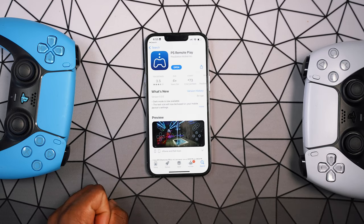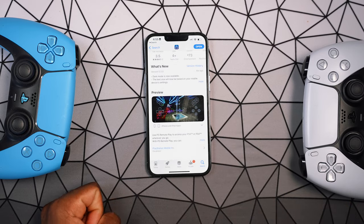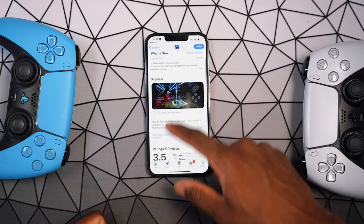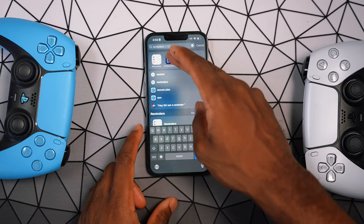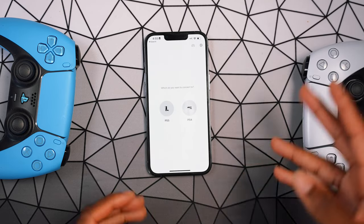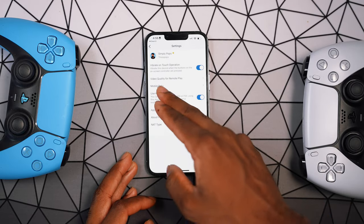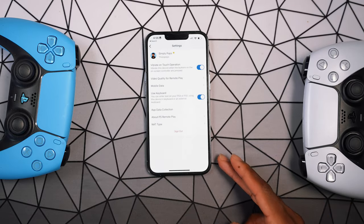This app is completely free. Now you have dark mode available, and you can increase the text sizes depending on your mobile device settings. Open it up and you'll be presented with the remote play interface — let's check the settings.